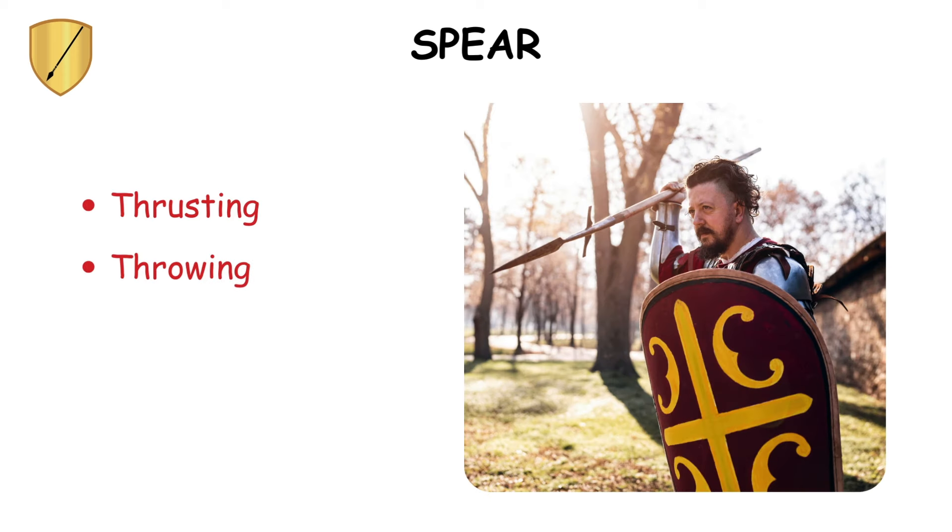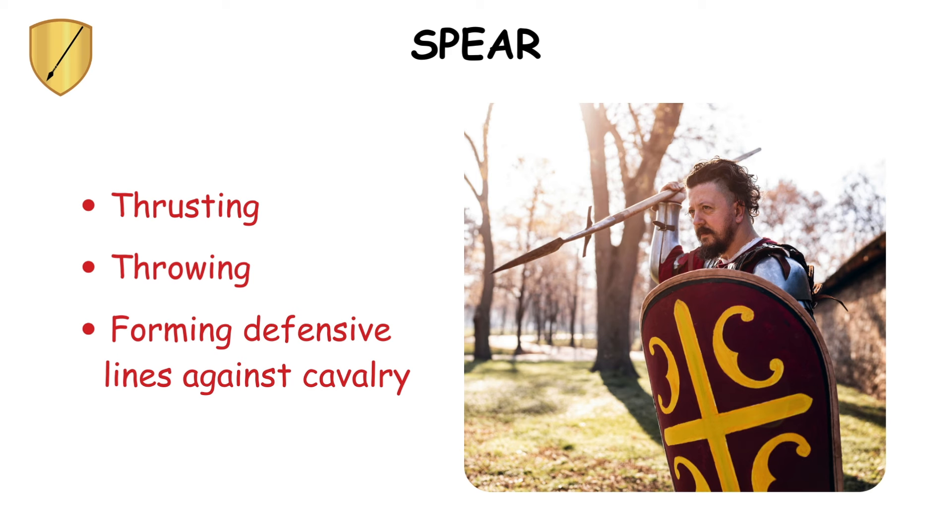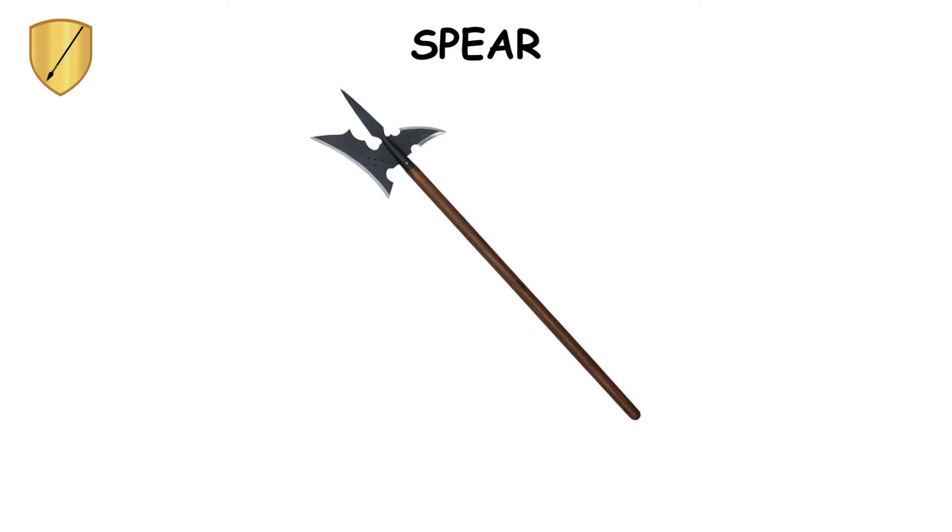Used for thrusting, throwing, and forming defensive lines against cavalry. Variants like the halberd combined spear and axe features, making it a feared weapon on the battlefield.